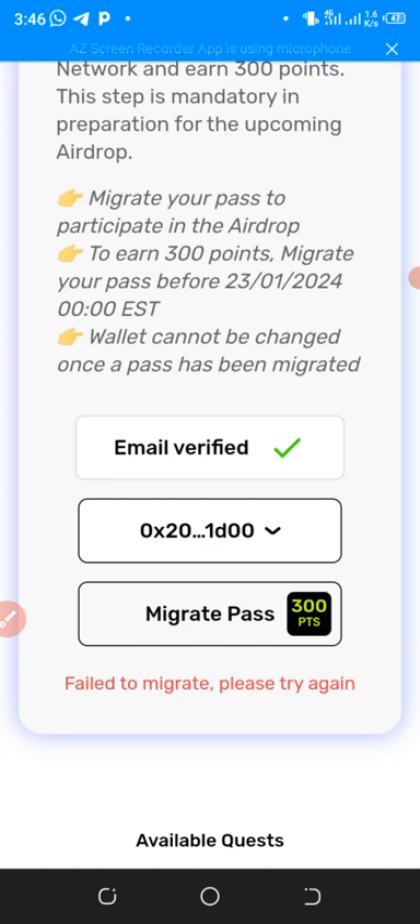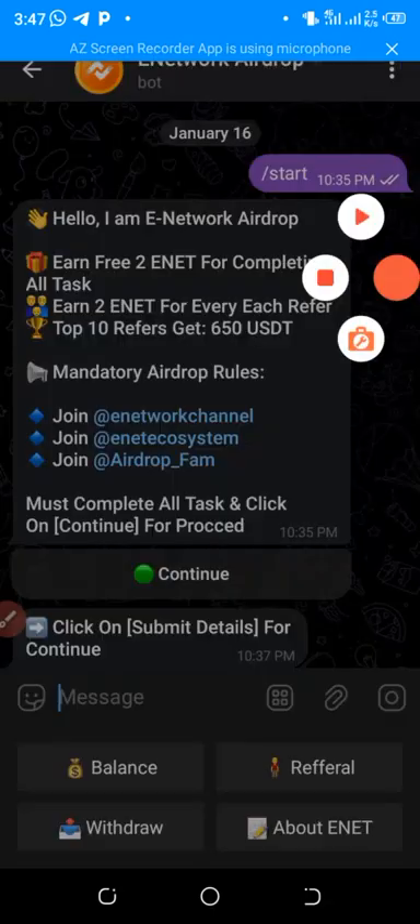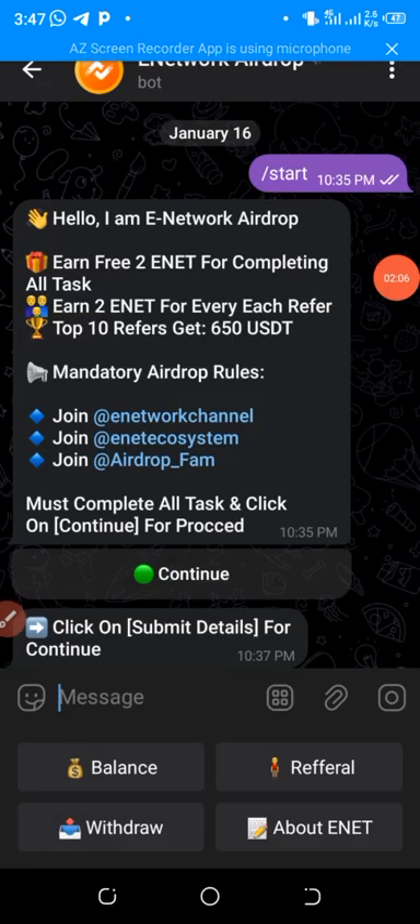Now let me quickly show you the next update — a Telegram bot airdrop called E-Network. I'll drop the link to E-Network in the comment section of this video. When you click the link it will bring you to the Telegram bot, and it will ask you to follow their Telegram channel and group.